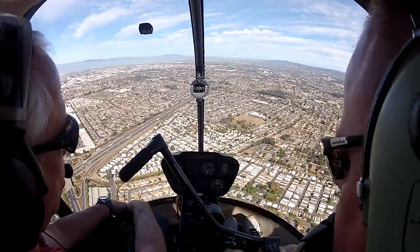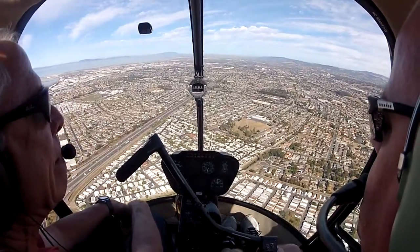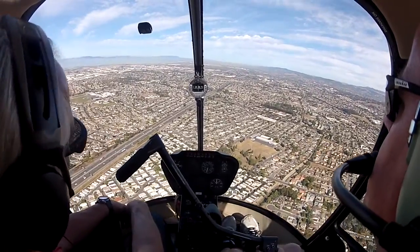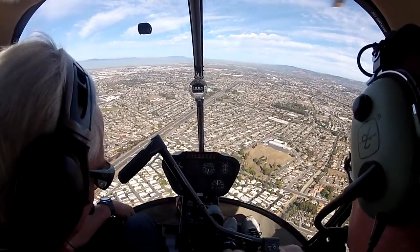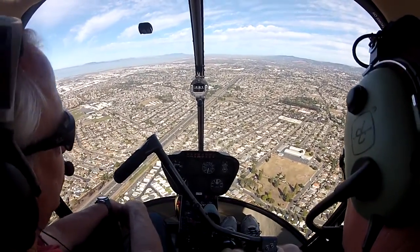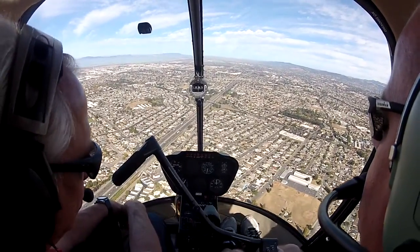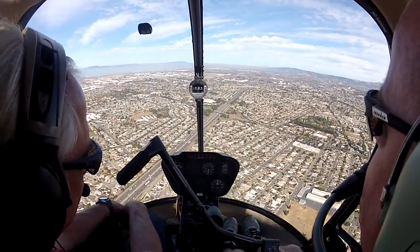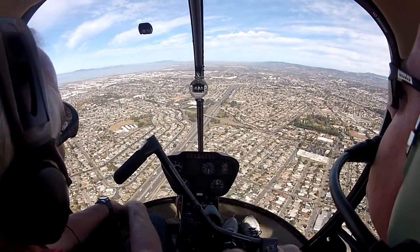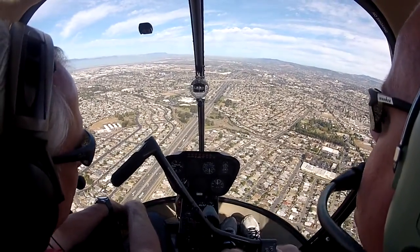I want a normal approach to spot Charlie. When it gets down to about 3.3 or so, I make the call. So go ahead and do it. Hayward Tower, helicopter 116 Papa Golf, three miles out. There you go. That's it. Helicopter 6 Papa Golf, spot Charlie clear to land. Spot Charlie clear to land, six Papa Golf.